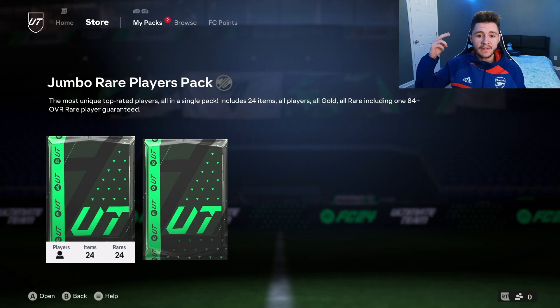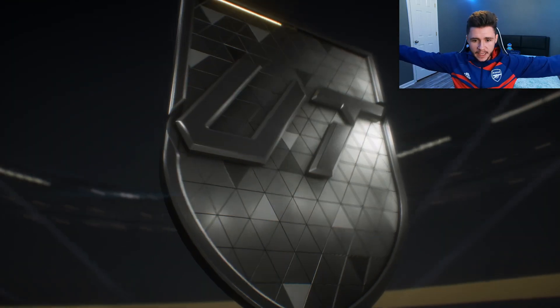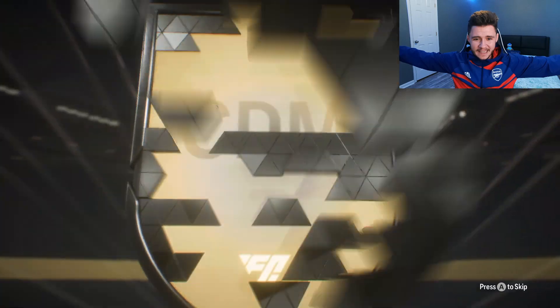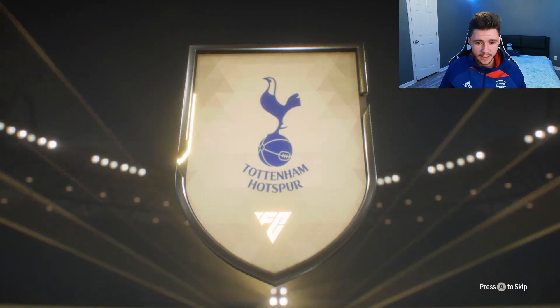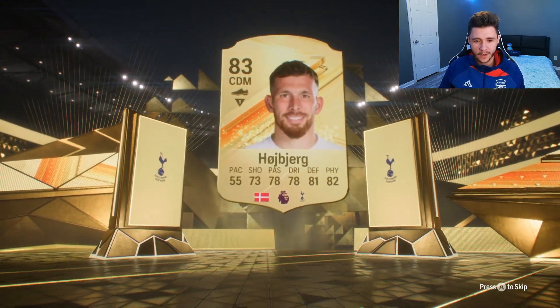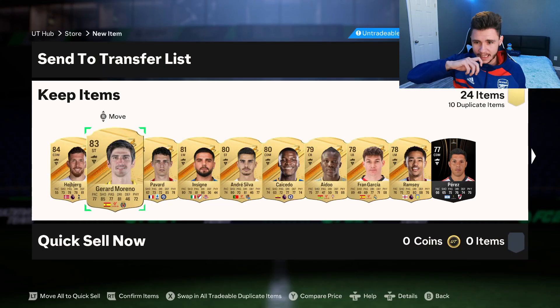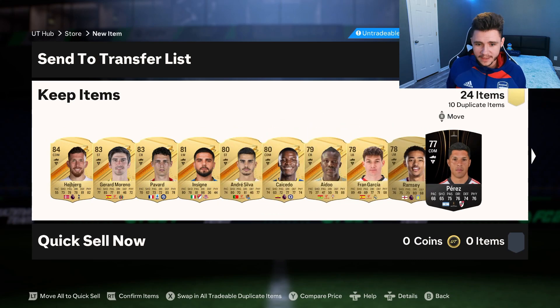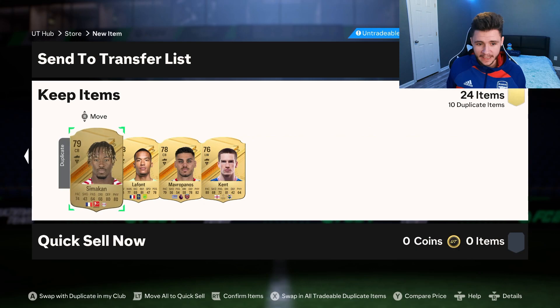Two packs remain — we do have our 100k pack and then the 83 times 10. Let's open up the 100k pack first. EA, show us the goods. It's going to be Danish center defensive mid — Hojbjerg? We're going to get an 84-rated card from a 100k pack, that is horrible. Maybe a cheeky Saliba or Diaby in the back of the pack? No. We get Gerard Moreno, Pavard, Caicedo. That's probably one of the worst 100k packs I've seen in a long time.